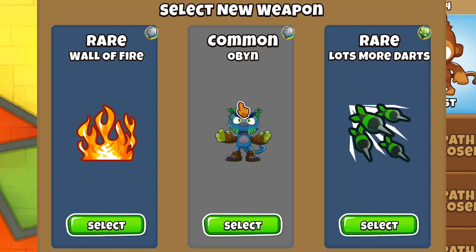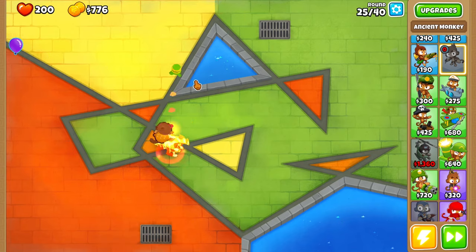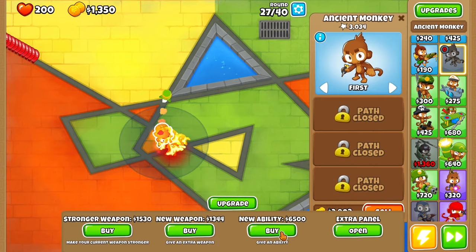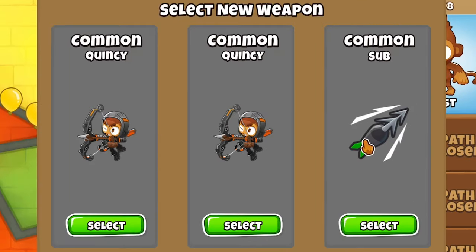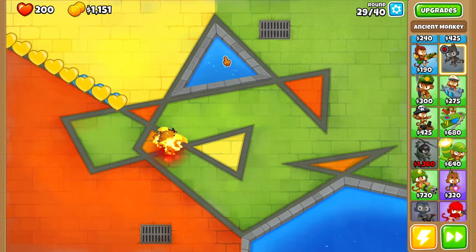A little extra range boost — there we go, that's what we need. Wall of fire! We passed round 24, which is nice, but right now we are definitely not beating a MOAB. I could do an ability but that costs so much. Let's just keep spamming new weapons. Quincy never misses with the common sub, so why not.